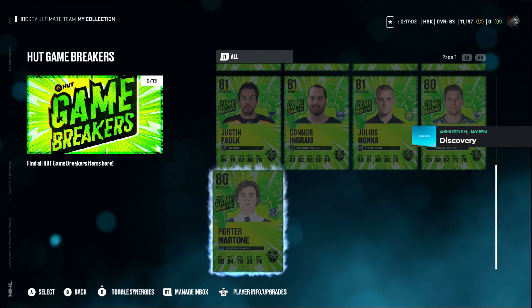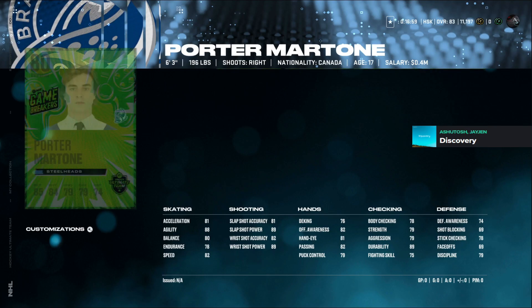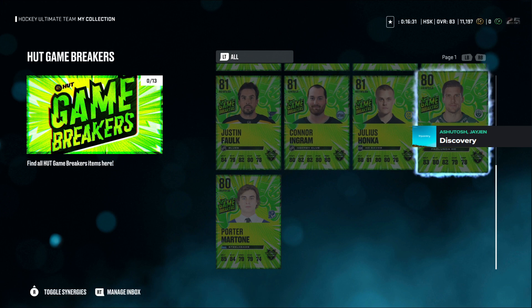We're going to start at the bottom with Porter Martone — 6'3", 196 lbs. He's got 88 agility, 82 speed, shoots right so he'll be your left wing forward. He's got 89 slap shot power and 89 wrist shot power so he's going to be good over there. He's got power forward which isn't likely to be used and at 80 overall he's probably not going to make a cut.